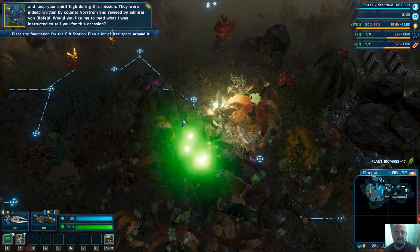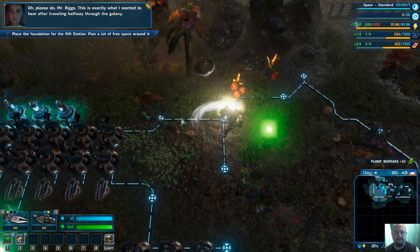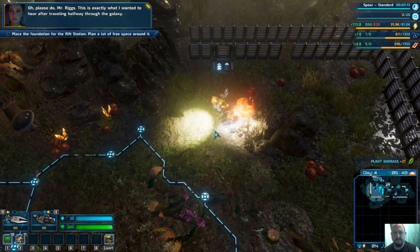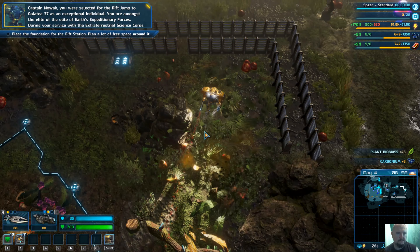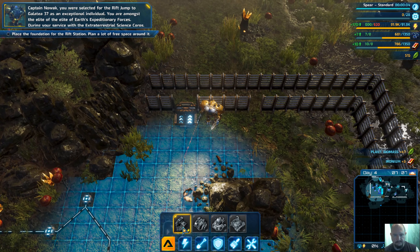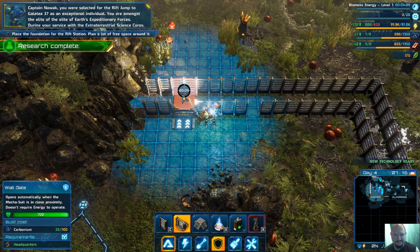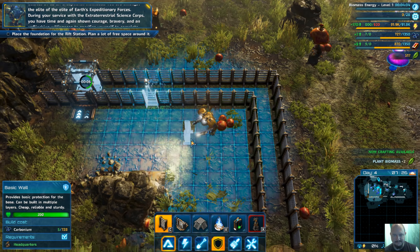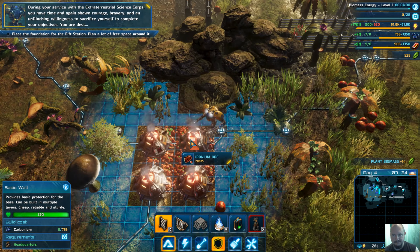Oh, please do. This is exactly what I wanted to hear after traveling halfway through the galaxy. Captain Novak, you were selected for the Rift Jump to Galatea 37 as an exceptional individual. You are amongst the elite of the elite of Earth's expeditionary forces. During your services with the extraterrestrial science corps, you have time and again shown courage, bravery, and an unflinching willingness to sacrifice yourself to complete your objectives.